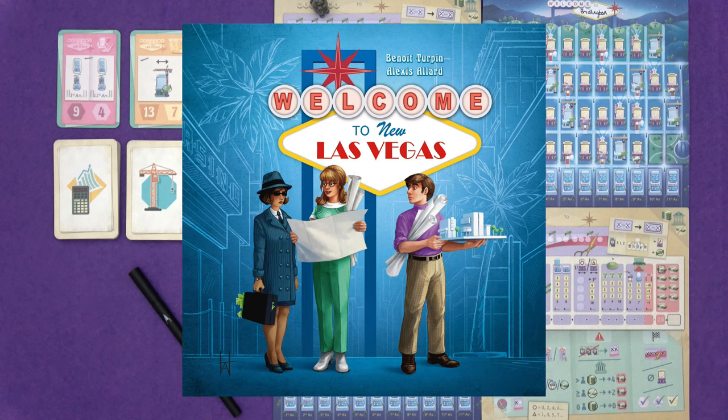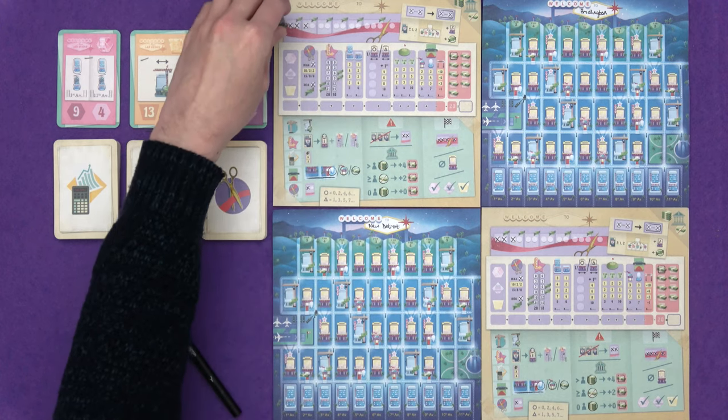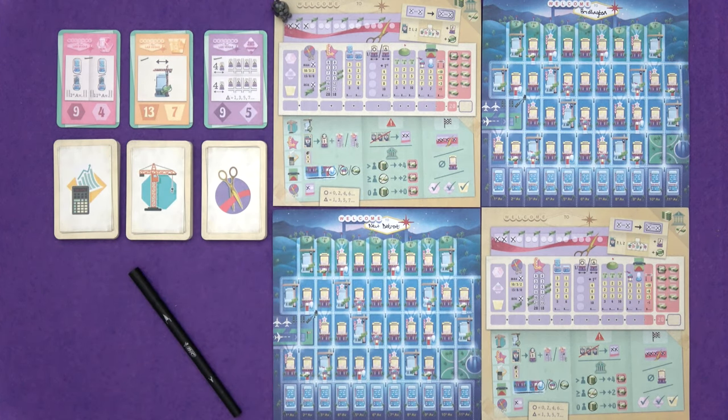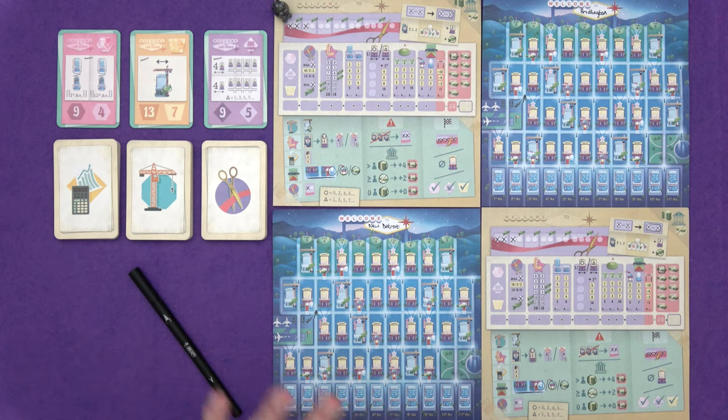Hi everyone, I'm Tom and today we're going to be playing Welcome to New Las Vegas, which is a sequel to Welcome To - a fantastic roll and write flip and fill game from a few years ago. New Las Vegas transports the setting; rather than building suburbs, we're building a big Vegas-style city, but with that comes a lot of extra stuff. I'd strongly recommend, as the rulebook does, if you're new to Welcome To, I did do a playthrough for the original game that you could also play along with.